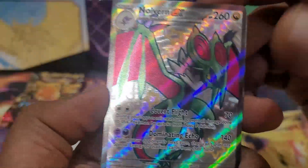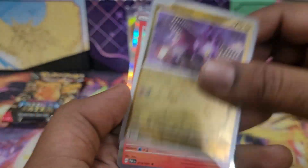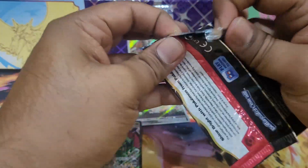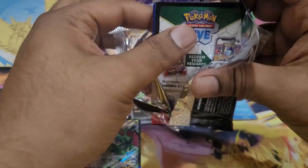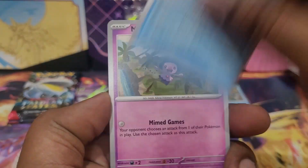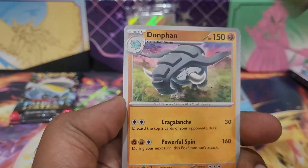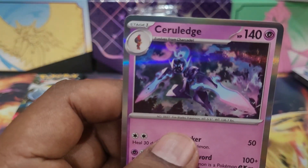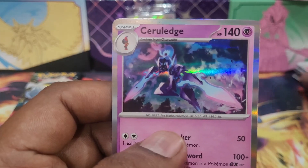I'll take it! This is not a Charizard ex special illustration rare, but it is a big hit nonetheless. Let's go — Lapras, Mime, Chuchu, Lanturn, Bonglet, Don, Finizen, Denny red candy, and a Ceruledge. In Pokémon GO this thing is a hot ticket item — still trying to get it.